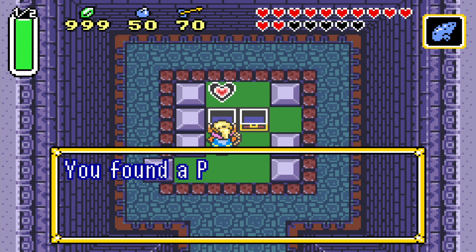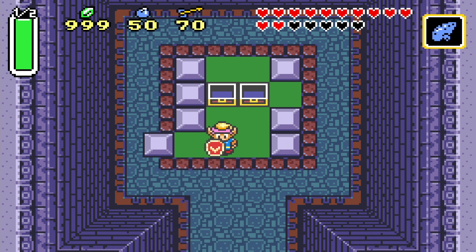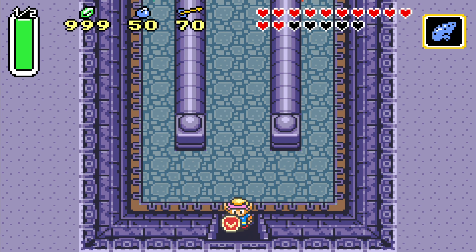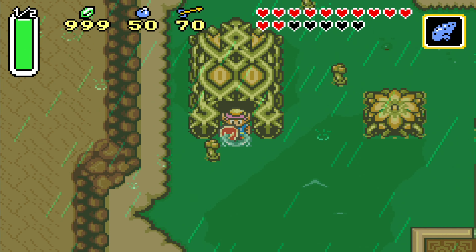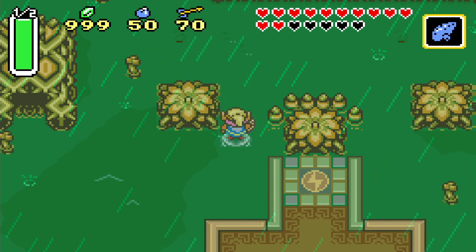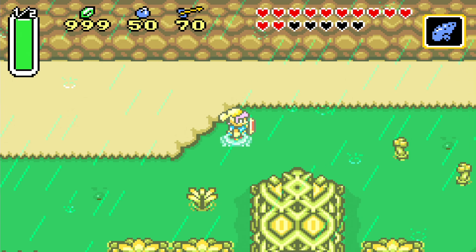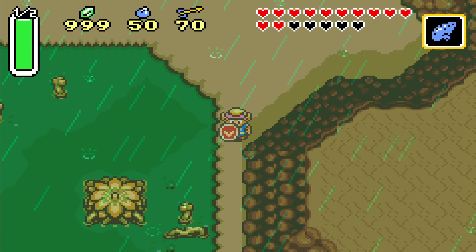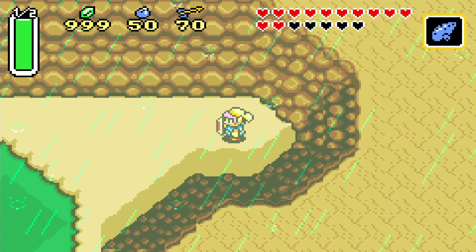First thing is a piece of heart. In fact, we only have three more to go after this one. We're building our final heart container with pieces of hearts, because the other two come from bosses. So only three more pieces of heart to go. And there's a suspicious spot here - this little outcropping. Suspicious.